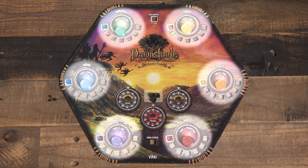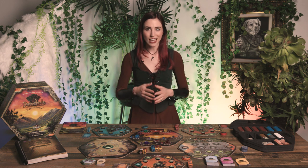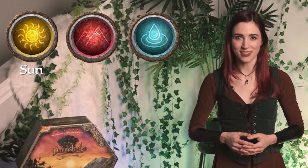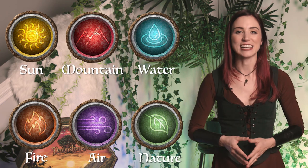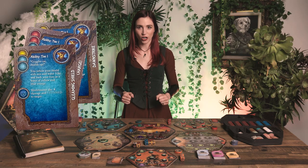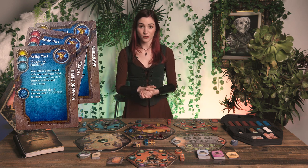Each of the six Watchers provides a specific Vahki related to their deity. Vahki is the elemental magic which powers everything in Dawnshade. These elements are divided into two tiers — Tier 1: Sun, Mountain, and Water; Tier 2: Fire, Air, and Nature. Characters also receive a set of ability cards which have an associated Vahki cost and require a combination of skill dice to perform. These skill dice can be purchased with those training points.